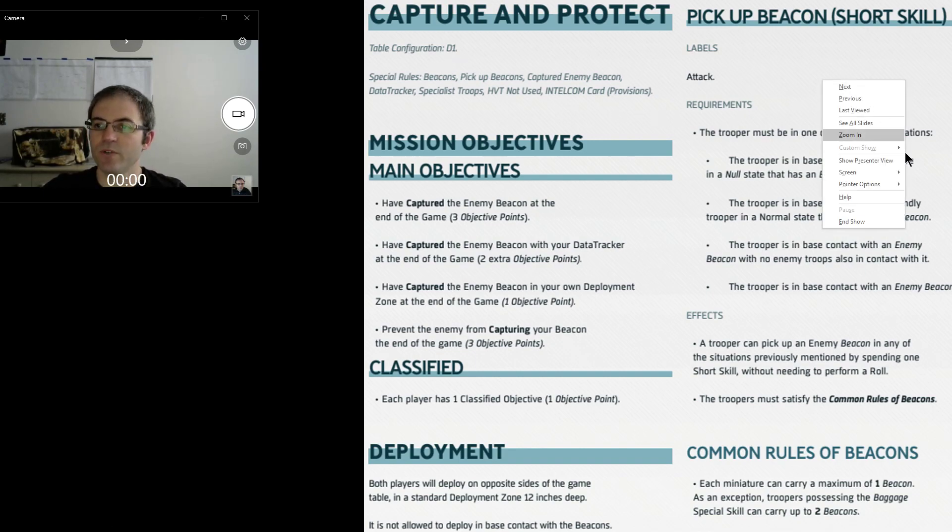Today's mission is Capture and Protect. We did make a couple of mistakes in the game. Just to let you guys know right off the bat, we did not use Data Trackers — we both forgot them until turn 3.5. And we did use an HVT, even though it says HVT not used. We didn't read it closely enough at setup. Nonetheless, the game plays out very well, as you will see.